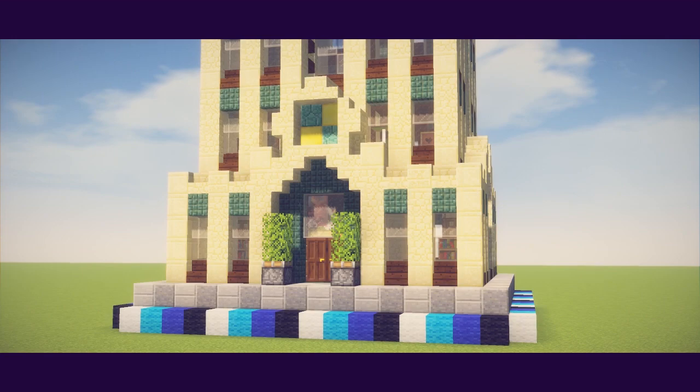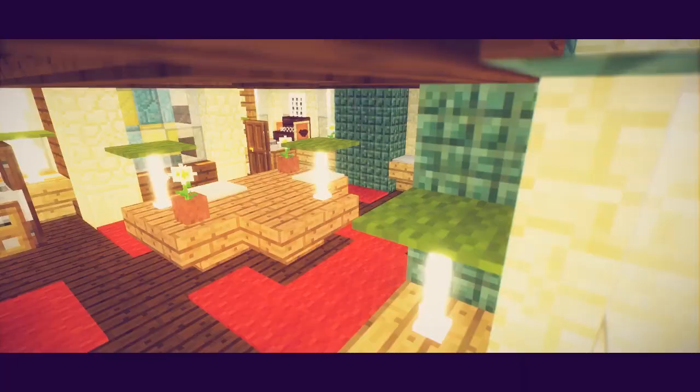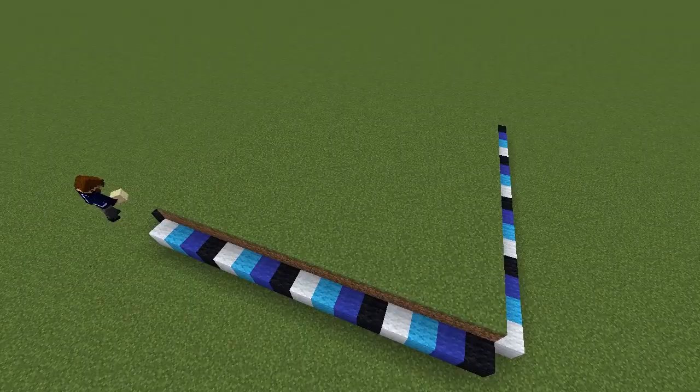Hello everyone, my name is Pixlriffs and today I'm going to show you how to build this one chunk skyscraper. It's based on a 1920s art deco style but would make the perfect addition to any city build. I've given you a lobby and an example floor packed with detail, and as always it fits within a single chunk of 16 by 16 blocks. Let's get into it.